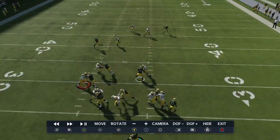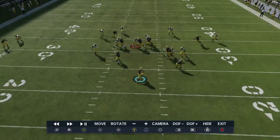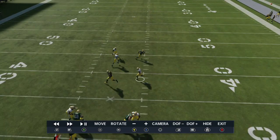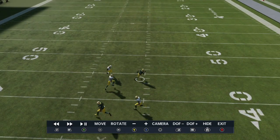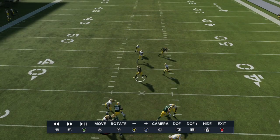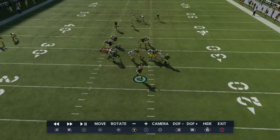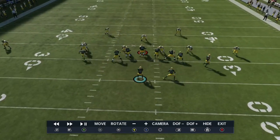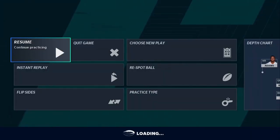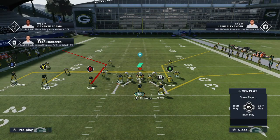If you're able to pick this up by blocking these extra people, you're going to get yourself a big play versus these man blitzes. We just utilize the concepts from the man section — crossing routes, motion-snapping slants, and motion-snapping drags — and we're going to be in for a big play versus man blitzes.